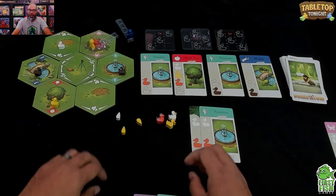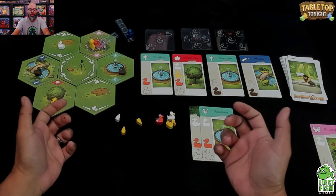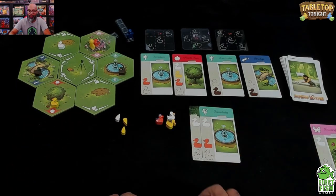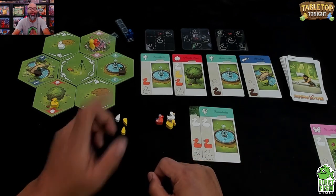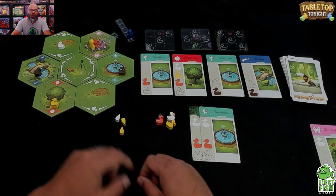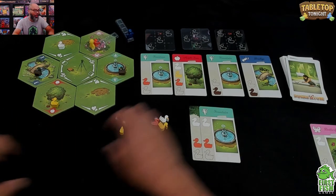I can't feed the brown duck because I don't have brown food yet, so for my third action I'll move, and for my fourth action I'll feed that orange duck. The orange duck joins my tow. Quick note for viewers: this is a live solo run-through of Ducks in Tow recorded on Twitch. If you want the Kickstarter link, check the show notes below.